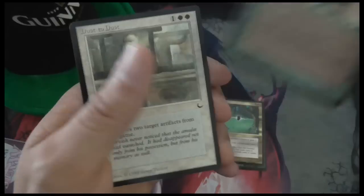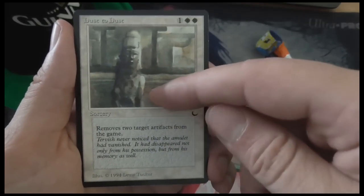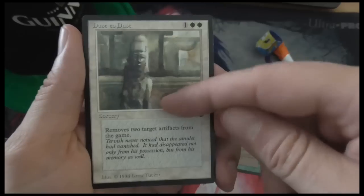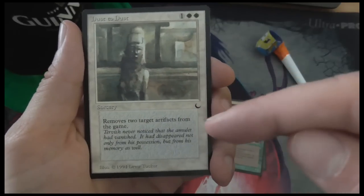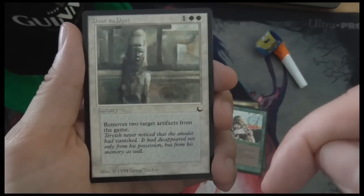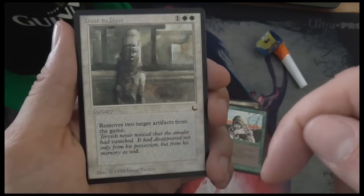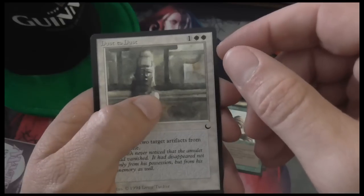Dust to Dust — there was also a small cycle, a pair of cards: Dust to Dust and Ashes to Ashes. Ashes to Ashes was black, destroyed two creatures, and cost you five life. And Dust to Dust exiles two artifacts — removes them from the game, before exiling was keyworded.